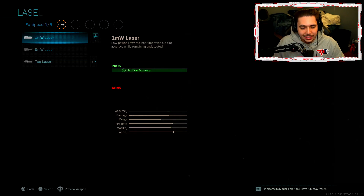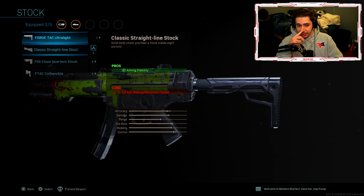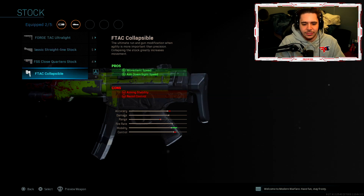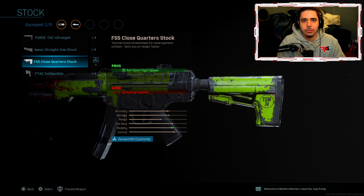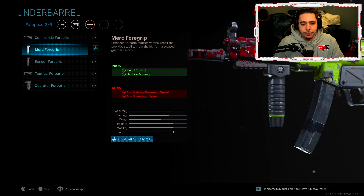Next I threw on the Tack Laser — you get aim-down-sight speed, aiming stability, and aim walking steadiness. That Tack Laser plus the Muzzle Break is what makes this setup so accurate with no recoil. Next attachment — the FSS Close Quarters Stock. You get aim-down-sight speed for a mobility boost. I'm always using the FTac Collapsible but it hits your aiming stability and recoil control, which counters the first two attachments, so the Close Quarters Stock made more sense.